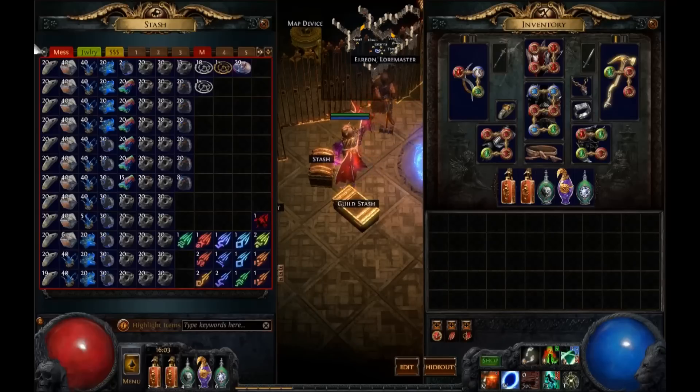Then I have Divination cards from one Diviner's Strongbox — nothing super important. One Cartographer giving some extra currency, a Gem Cutter. You can see there's really not much to see. Maybe the Jack in the Box. And, by the way, I also dropped one Doctor. So yeah, I did get lucky. But as I said, I'm not going to add this to the statistic because this is just luck.